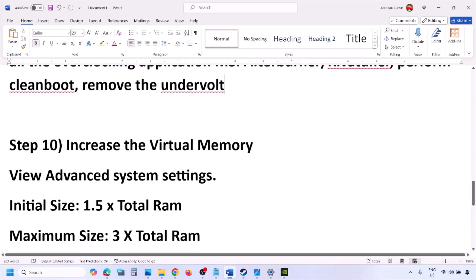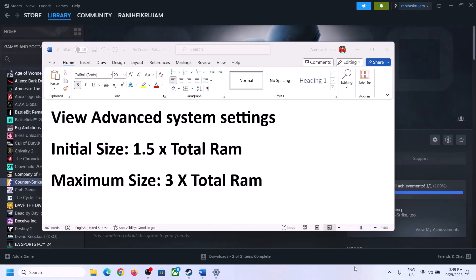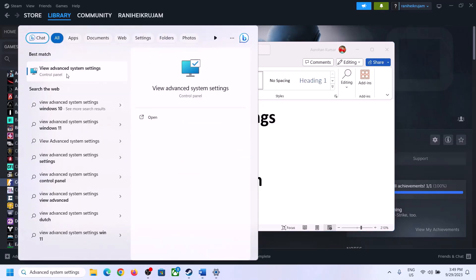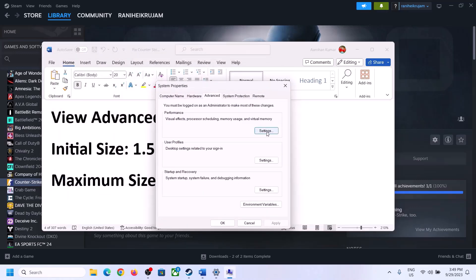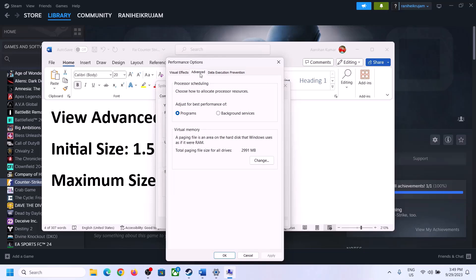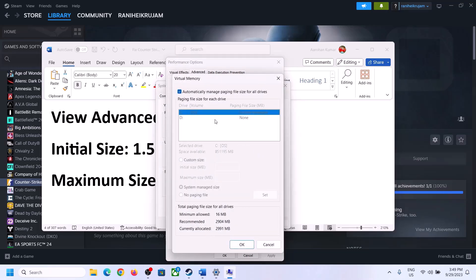The next step is to increase the virtual memory. Type 'View Advanced System Settings' in the Windows search box, click on it, click the first Settings button, go to the Advanced tab, click Change, then uncheck the box that says 'Automatically manage paging file size for all drives.' Select the drive where the game is installed, then put a check on Custom Size.